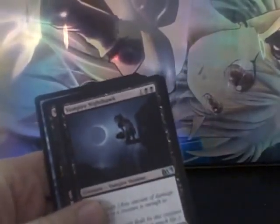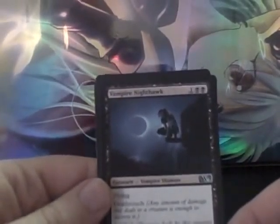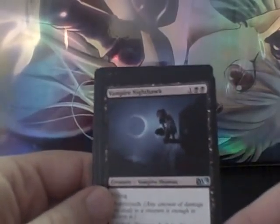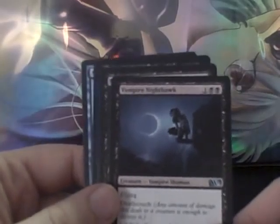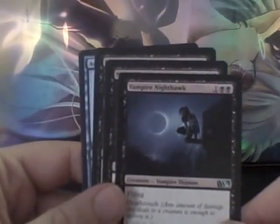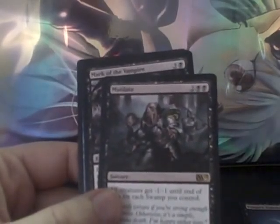I also wanted to go over a few of the cards I pulled from limited that I thought were actually pretty amazing, but ended up not playing. The other colors I really wanted to play were black and blue. Vampire Nighthawk is a clear number one pick in draft formats and wonderful in this format — Lifelink, Flying, and Deathtouch on a 2/3 body for 3 is really good. The double black does make it tough to splash, so you've got to have a strong black deck to play it. I did not have the strong black deck, even despite having a Mutilate, which is a really nice swing card.